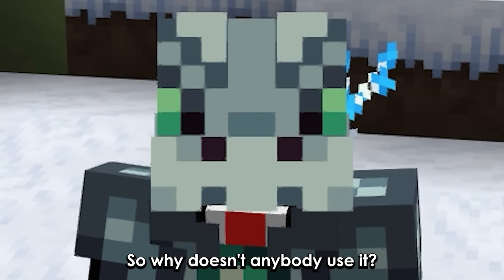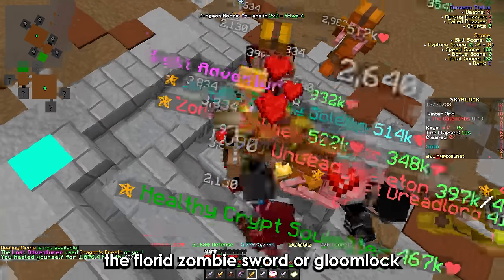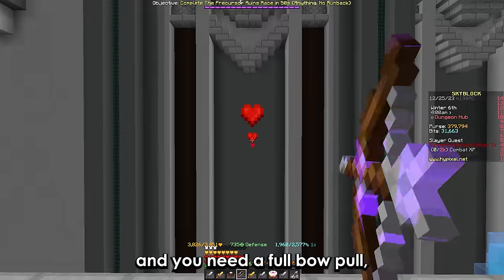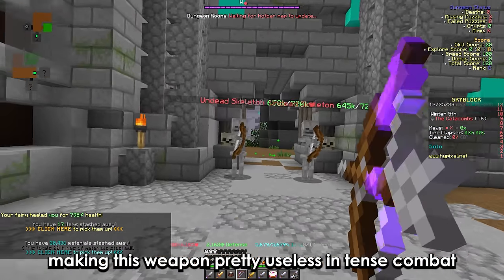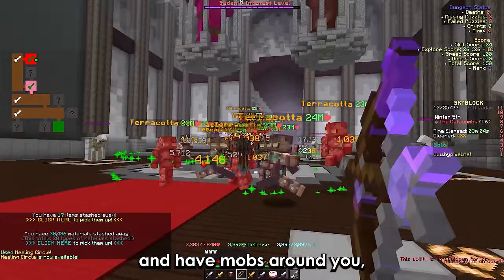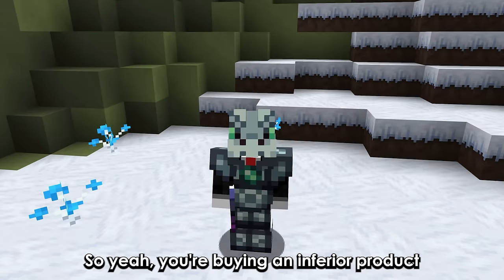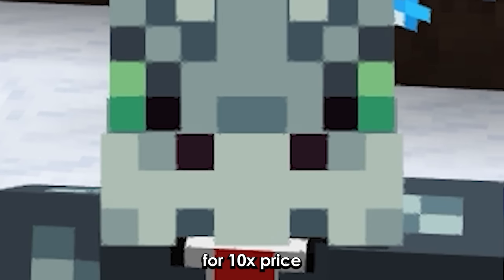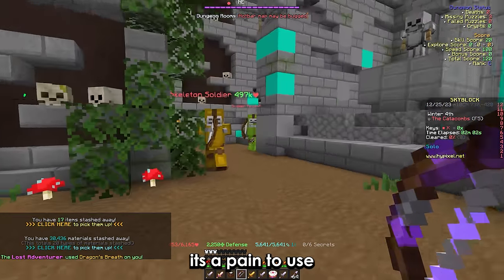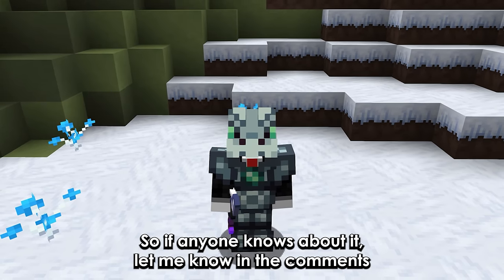So why doesn't anybody use it? Cause it's not convenient. Unlike traditional healing items like the Florid Zombie Sword or Gloom Lock, it's really janky — you need mobs around you and a full bow pull, making this weapon pretty useless in tense combat. For stuff like M6, where you need quick healing and have mobs around you, the Gloom Lock is just better and costs a lot less. So you're buying an inferior product for 10 times the price. Its healing capabilities are decent, but it's a pain to use. I did read about some people using it in M6, so if anyone knows about it, let me know in the comments.